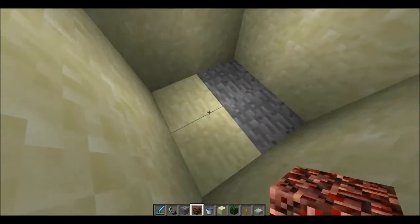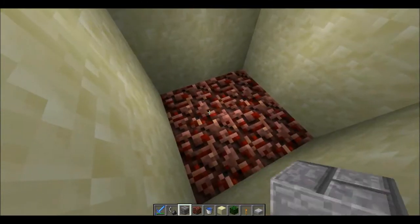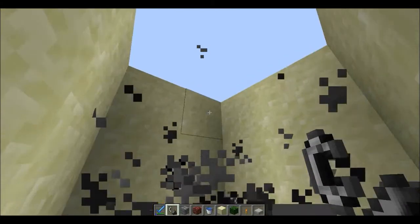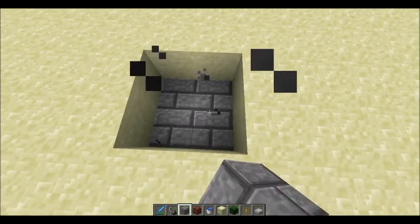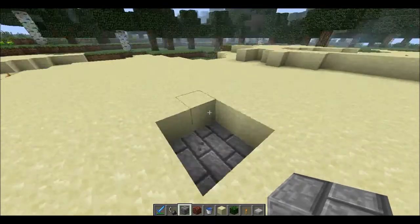what you're going to do first is get some of the rack, place it at the bottom of your swimming pool, and light it so it's producing smoke. Then put your slab over it — it reduces the smoke but still some does come through.